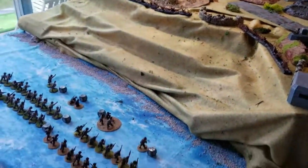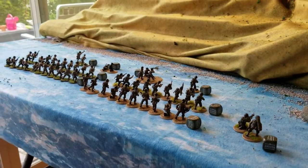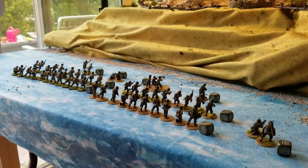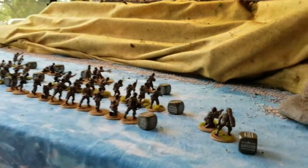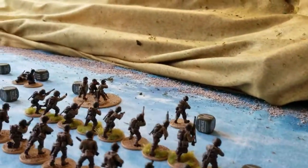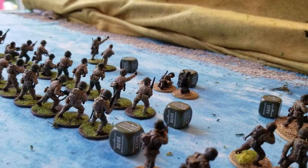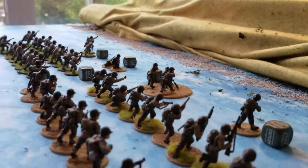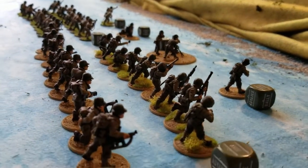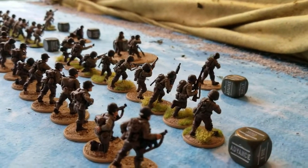Assaulting are four Ranger squads, all veteran, all Rangers with good weapons: a bazooka team, a light mortar, a forward observer team, and two first lieutenants — plenty of leadership. The squads vary a little bit; some have three submachine guns, some have two.